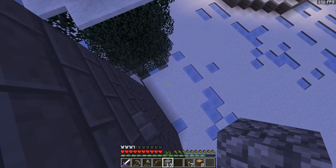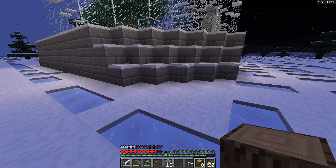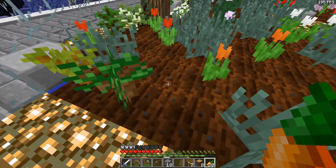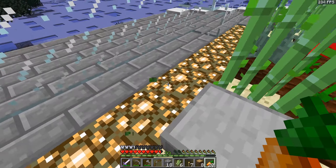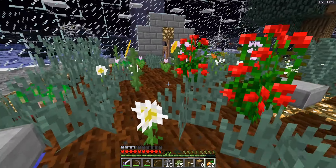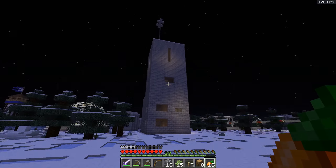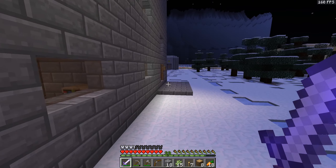Nothing here — we can check out this biodome. We're out of bread, hopefully we can find some food here. This is a pretty cool structure — we got farmland with crops on it. Sugarcane could come in handy later on, I'll just take some of it. Maybe we should head inside a building to warm up because this slowness is getting pretty severe again.